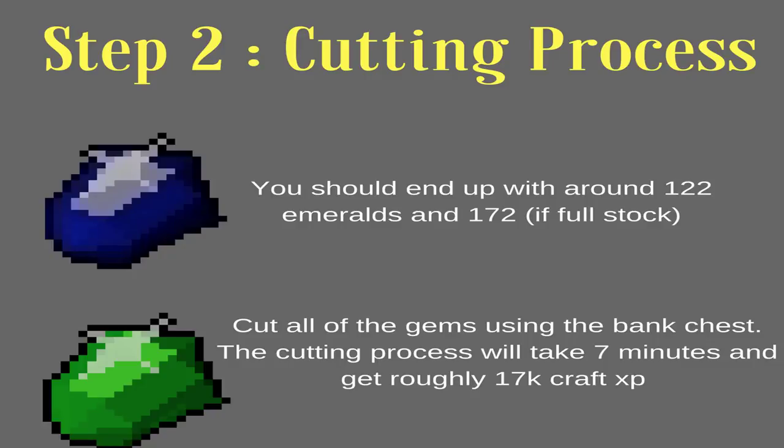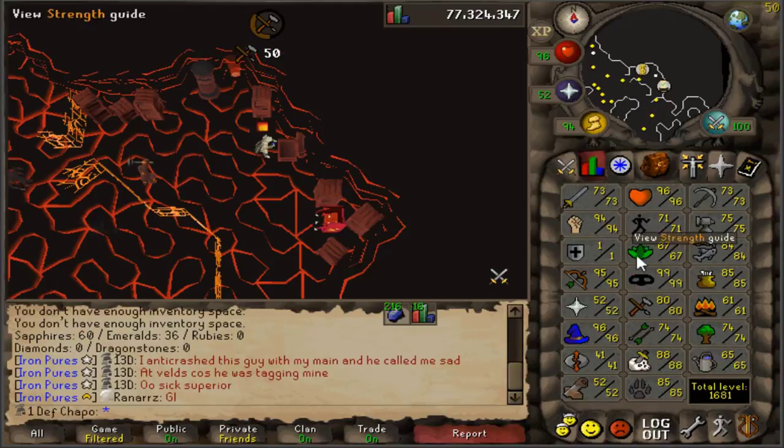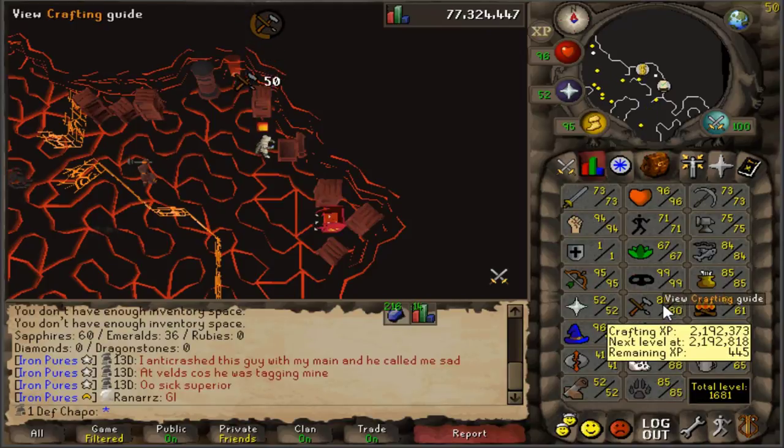Step two involves the logout timer — especially if you're an Ironman. If you hop worlds a certain amount of times, you're probably gonna get hop-logged at some point, and it's about five minutes to log back on. What I figured out is every two trips you do, you're gonna end up with 122 emeralds and 1,072 sapphires if it's full stock.